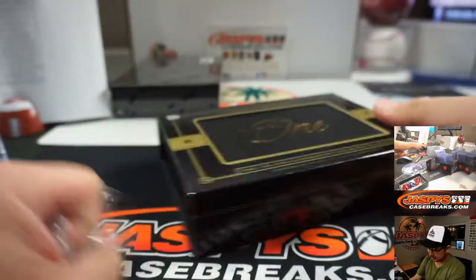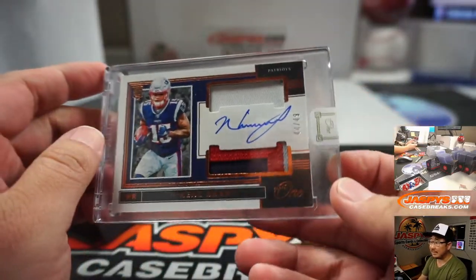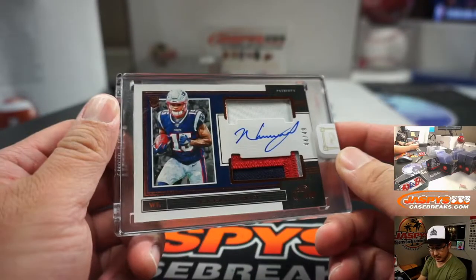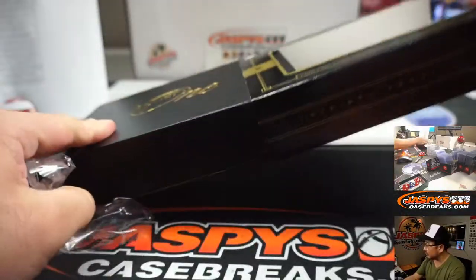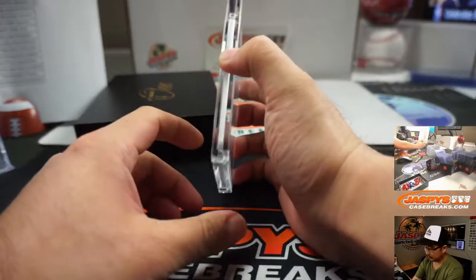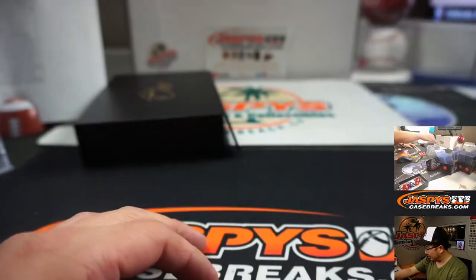Next box is N'Keal Harry, 44 out of 49. That'll be for Josh and the Pats. And the last box — good luck. Will Greer at the end, two-color patch and autograph, 49 out of 199. Stephen Olsen with the Panthers. Stephen Olsen has been doing pretty well with these Panini One breaks.